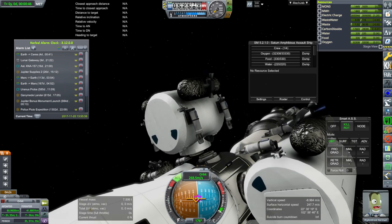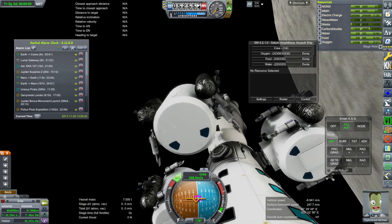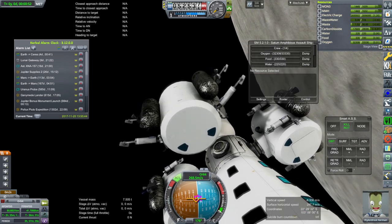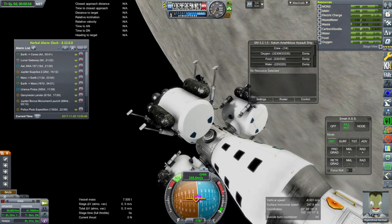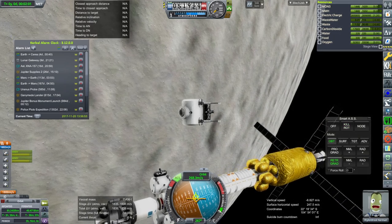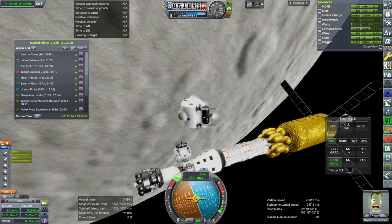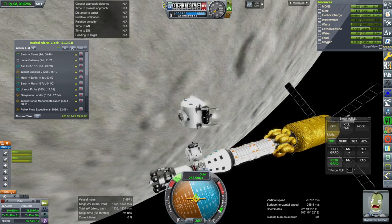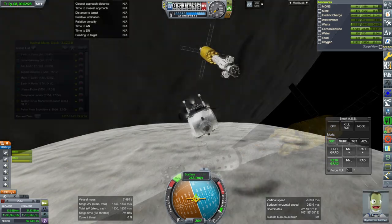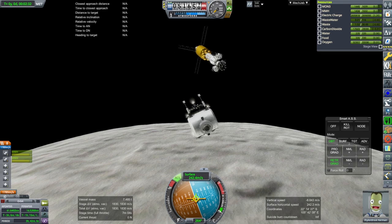We get to deploy these landers. It's a big cabin with small fuel tanks, because these moons of Saturn don't require a whole lot to land. The orbital speed is basically Minmus speeds — around 270 meters per second — so we don't need much fuel. The Titan lander is a whole other story; it's a much more massive endeavor, in fact more than 50 tons.